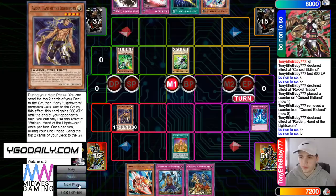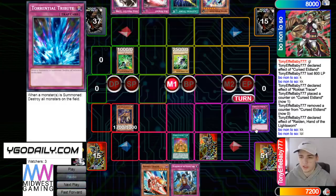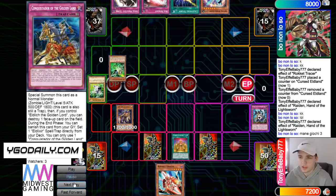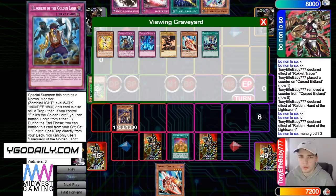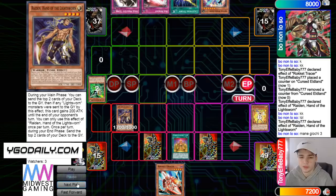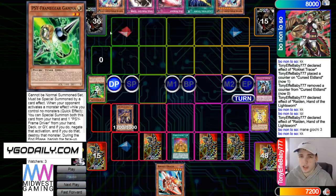It's gonna summon, effect, mill. Mills the Red Ice Fusion, target, and then end phase Raiden. He mills the Waukero, and the Waukero is a Scarlet — that's really good for him. So set Scarlet, then pass. Draw Kirin.